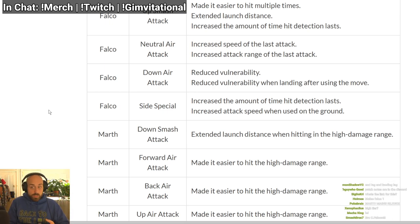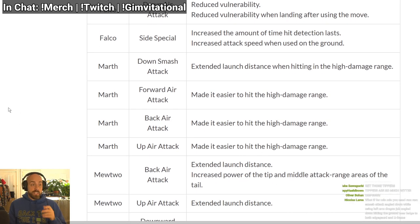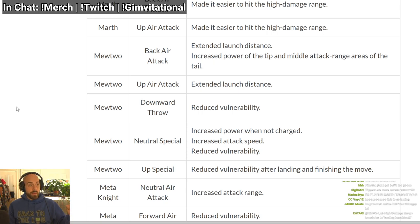Marth: down smash extended launch distance when hitting with the tip, so his tipper kills earlier. Forward air — I'm going to guess the tipper on his forward air is easier to hit now, same with his back air and up air. That's very good — making it easier for Marth to tip is his whole game. Back air extended launch distance, so his back air kills earlier and has more knockback. Increased power of the tip, middle range — so the tip and middle hitbox do more damage. Up air extended launch distance — kills earlier.